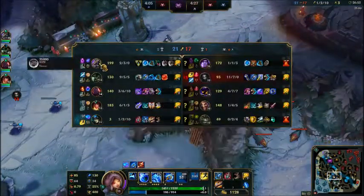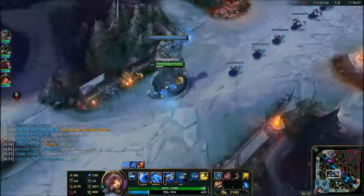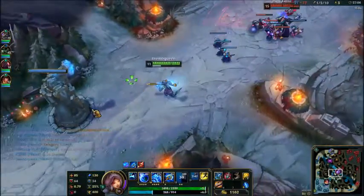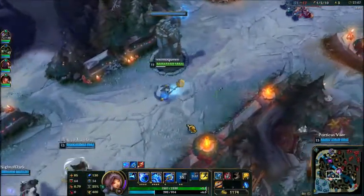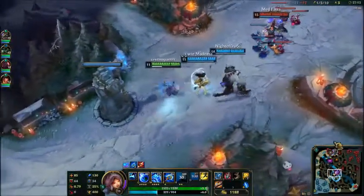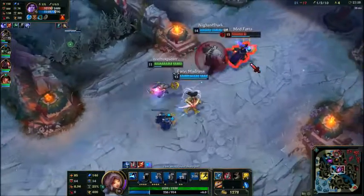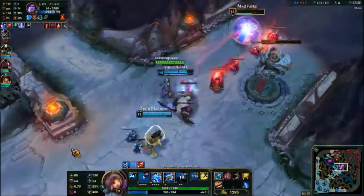In team fights, you want to make sure you have your ult up — as you can see there it is pretty useful and you can get a kill or two depending on your team mechanics. Always try to make sure you land your bubble correctly, as it can be difficult because it is a skill shot — you have to land it perfectly. Example: right in front of us — get shrekt, Taric!